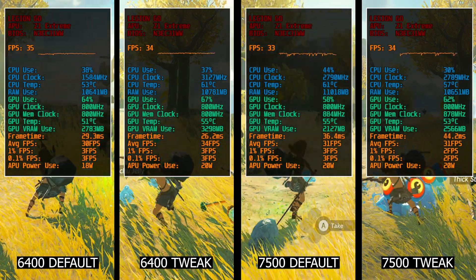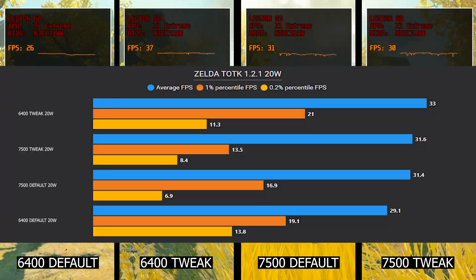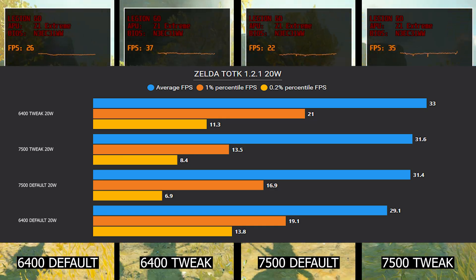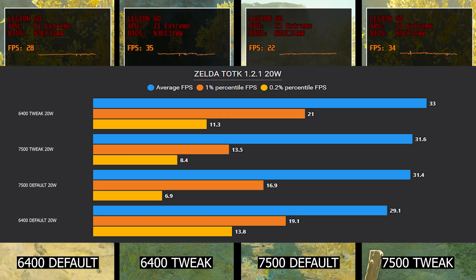This time in the gameplay test, we can see the 6400 post-tweak is actually topping the chart, with the highest average and lows, and running in second place the 7500 post-tweak.